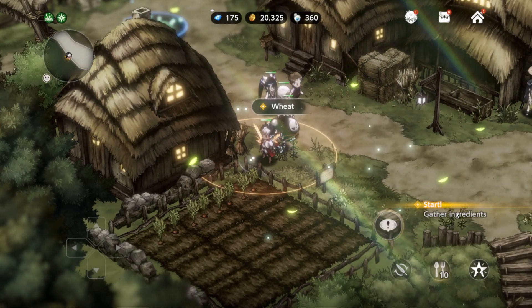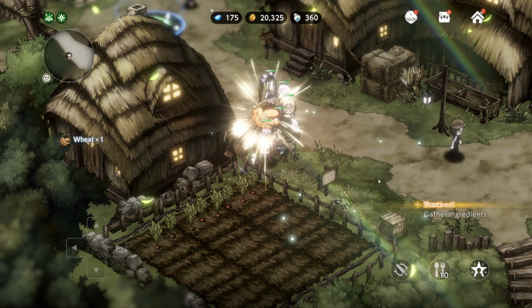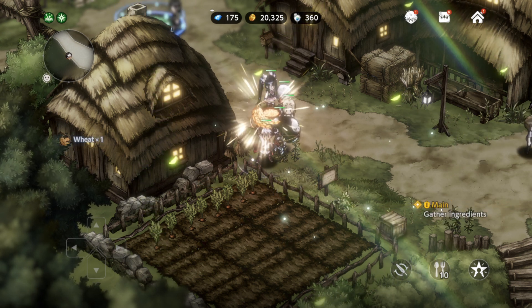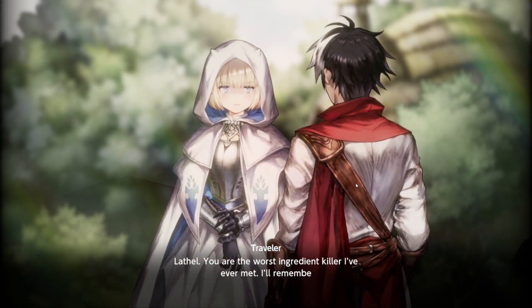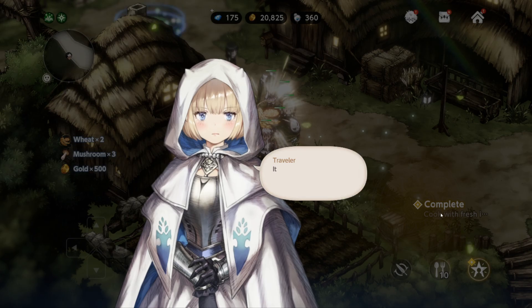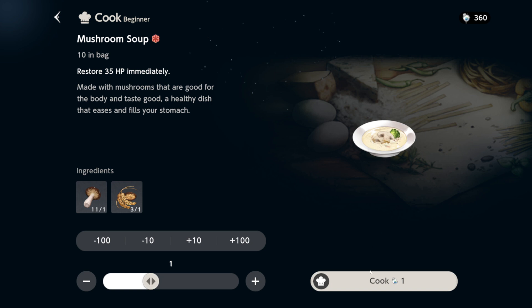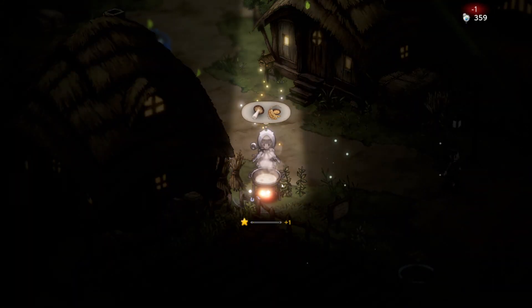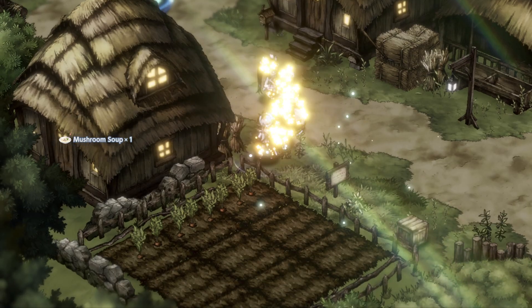I just hope I'll get to a battle now — I really want to show you the last five minutes of battle. We're gathering ingredients. 'You're the worst ingredient killer I've ever met.' Okay, let's cook — fine. That's really important: it's for the EX move, for the experience for the characters. Mushroom soup has been made. Can we do a battle now, please? I want to test out what we pulled.